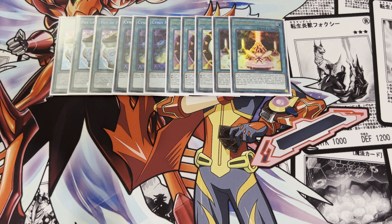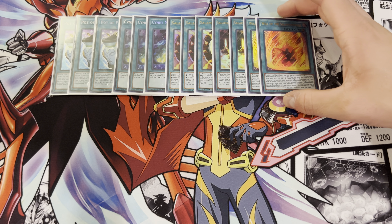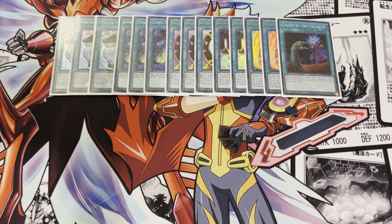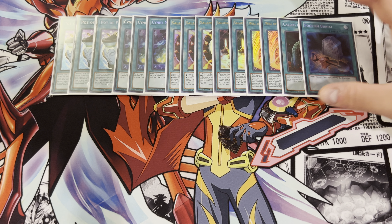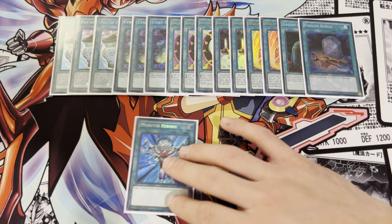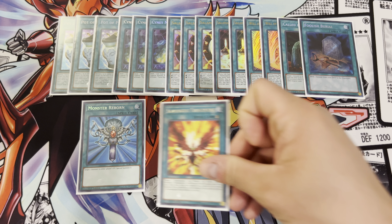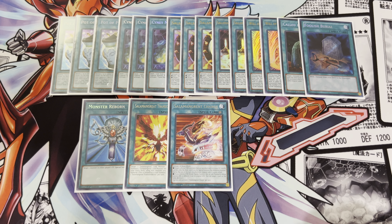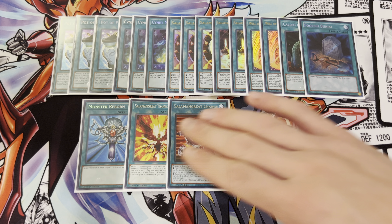Now this is one of those decks where you have a Link 1 Field Spell searcher. A lot of people tend to play one of those — I'm weird, I like to play 2. I feel like a lot of decks that rely on the Field Spell heavily, and if it gets destroyed your game plan kind of falls off. So I'm going to play 2 of those. I'm on 2 Will the Salad, 1 Called by the Grave, 1 Foolish Burial, 1 Monster Reborn, 1 Salamangreat Transcendence, and 1 Salamangreat Charge. That rounds it up for our spells.